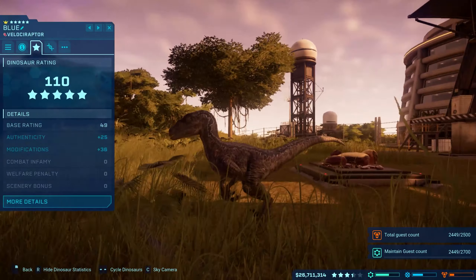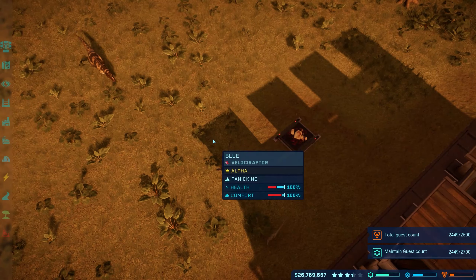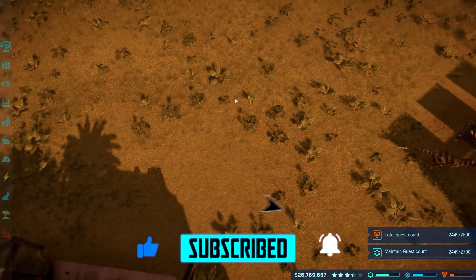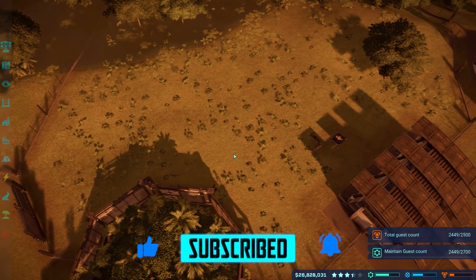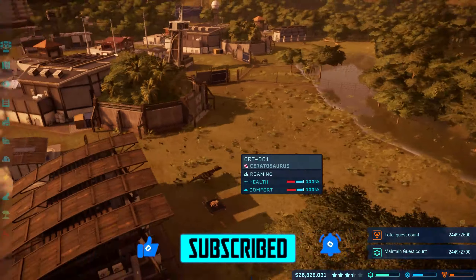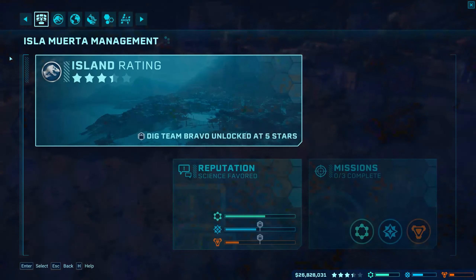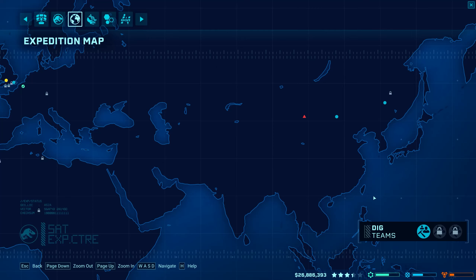In the last episode we ended up having some raptors and Dilos in here, and the raptors ended up killing the Dilos. Somehow I failed the mission - I thought that was the point of the mission but I guess not. So I've just been doing a lot of expedition stuff and everything.